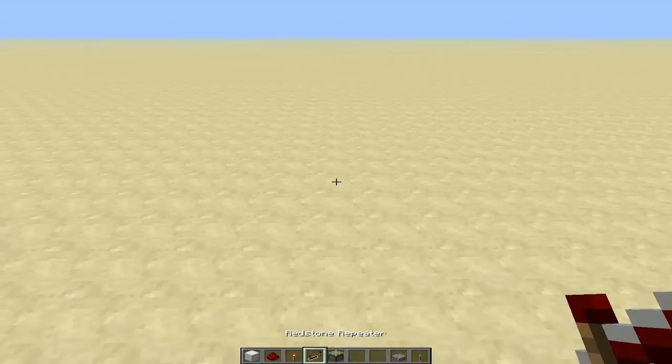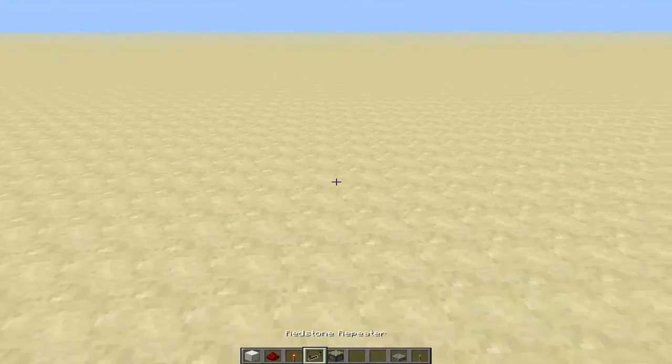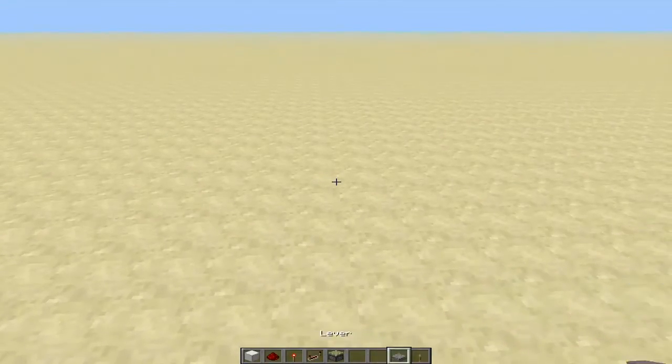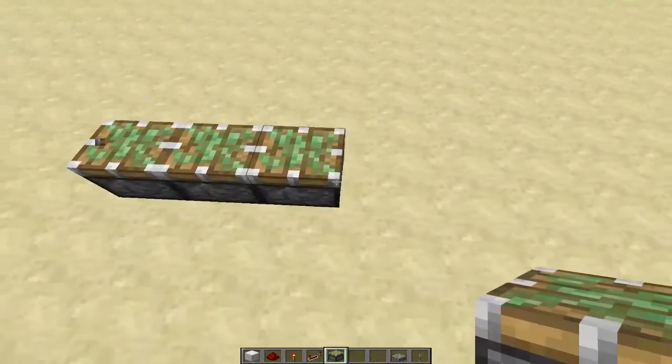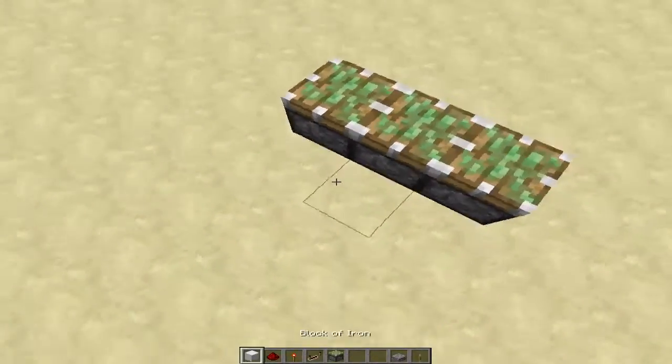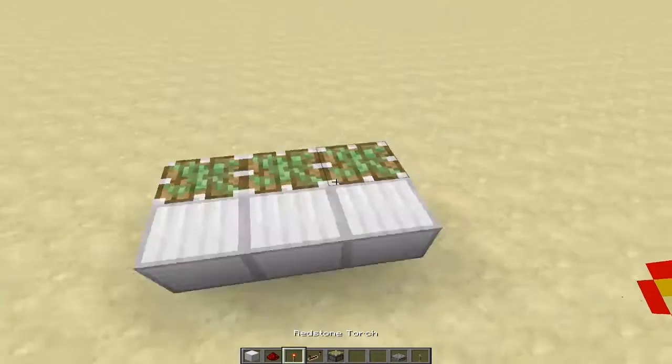Now I'm going to show you how to make this. In my toolbar down below, that should give you a general idea on what you're going to need for this. Let's start by placing pistons upside — as many pistons as you want. I'm just going to use three in this video. Remember, this is tileable.